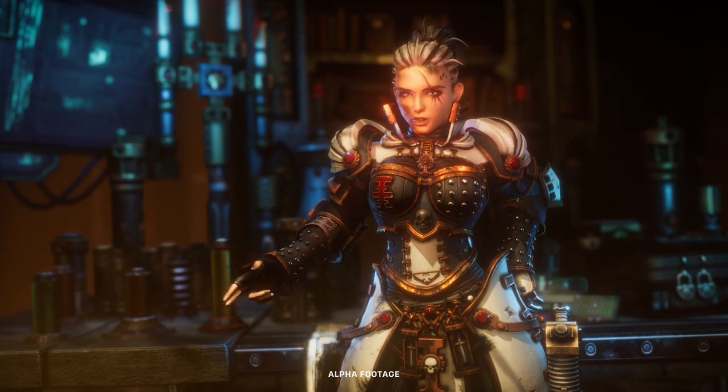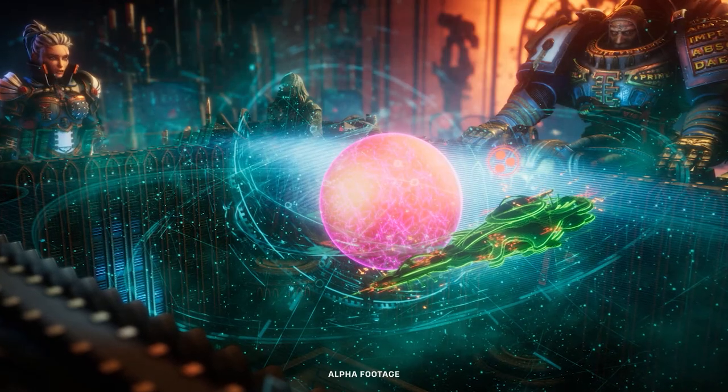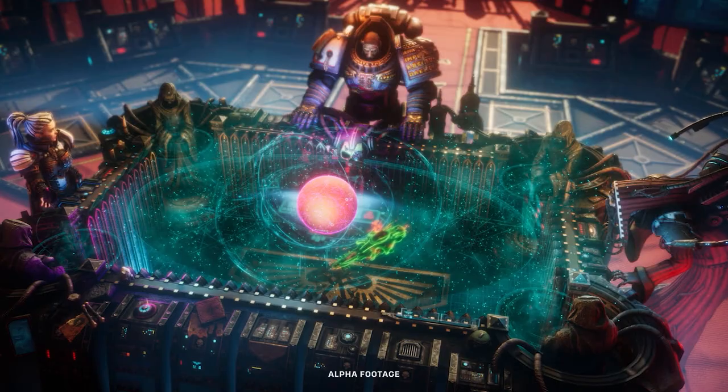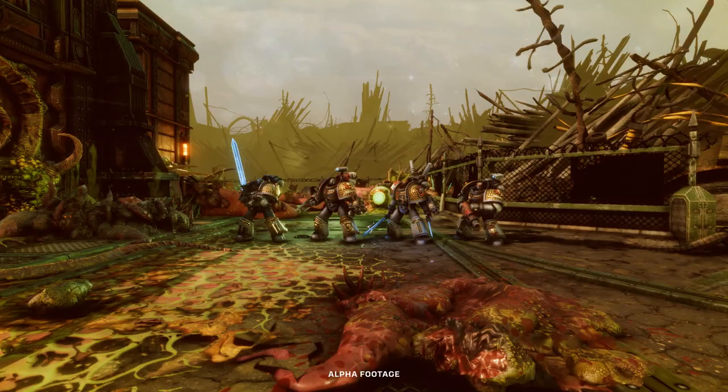Her position on the ship isn't exactly secure — she has to tread a really careful line when dealing with Ektar and the other Grey Knights. Although she's a powerful Psyker, Vakir is a human, vulnerable to corruption and external influence. So you will have to balance your limited resources against her ambitious objectives, keeping your squads alive and ready to tackle the next threat.